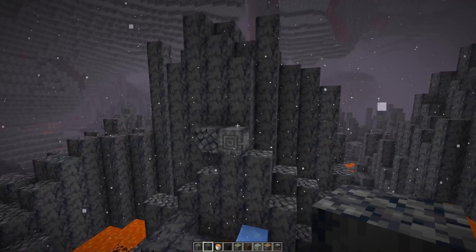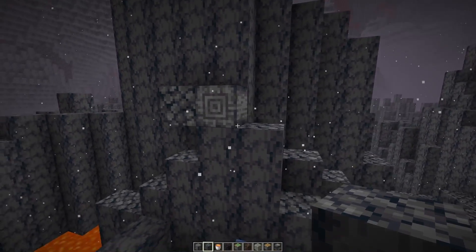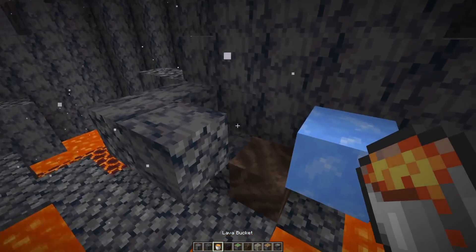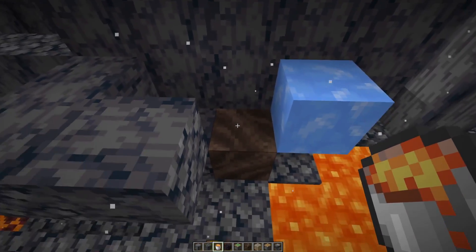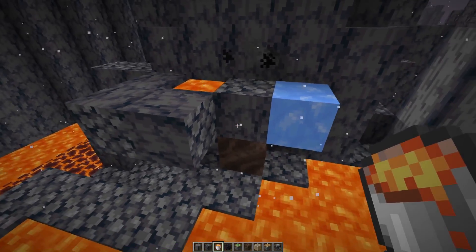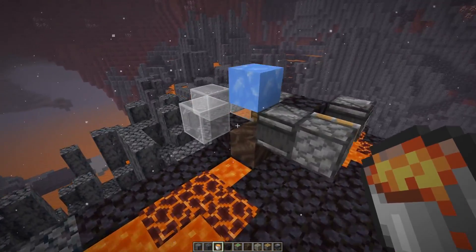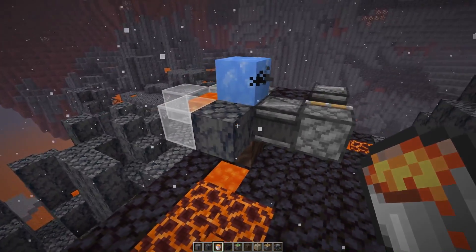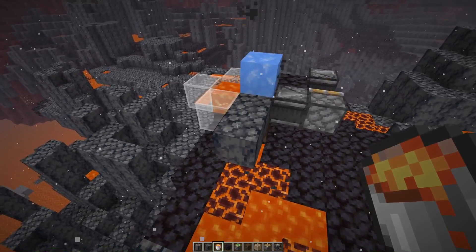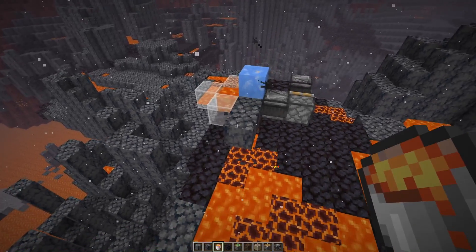Number three are basalt and polished basalt farms. Those blocks are only decorative building blocks, but the way to get them is to have lava or flowing lava on top of a soul soil block with blue ice adjacent to it. This converts the lava into basalt, and you can make all kinds of farms for that — here we have a super simple one where you stand with a pickaxe and mine it, or you make a more efficient farm using TNT to blow up the blocks.